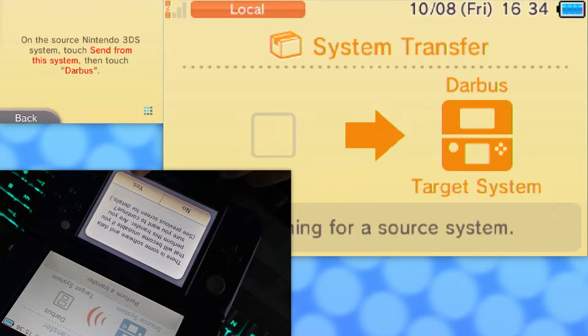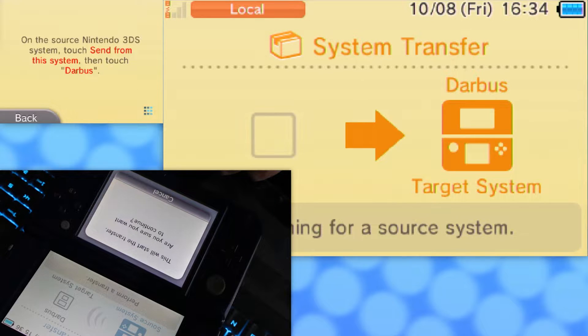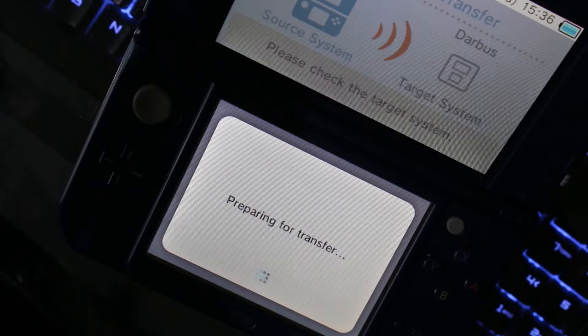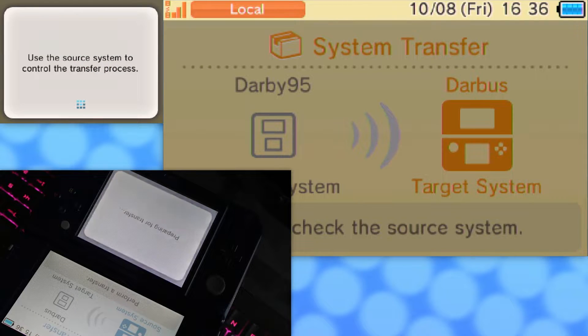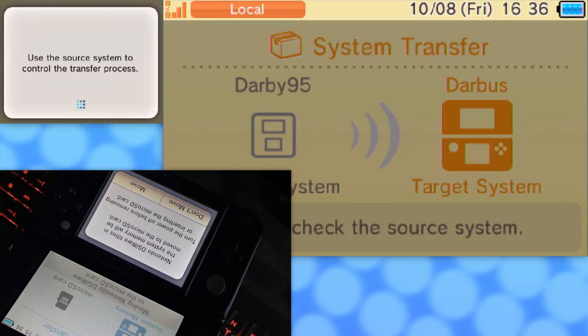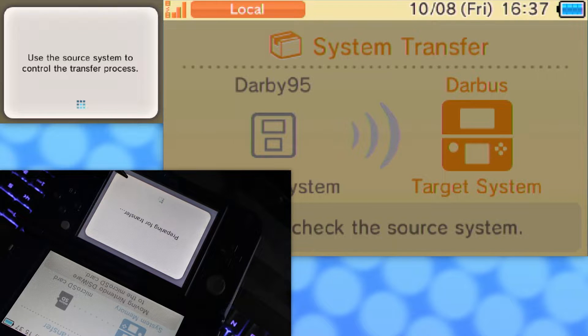There are some software and data that will become unusable if you perform this transfer. Yes, who cares? Transfer - do you think I'll have the space? Do you think I thought that far ahead? To make sure I had the space - use the source system to control the transfer process. Nintendo DSi titles in the system memory will be moved. Turning the power off before moving the SD - wait. I don't know what that did.